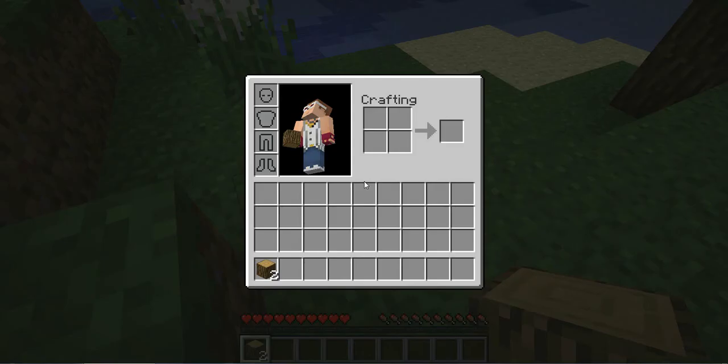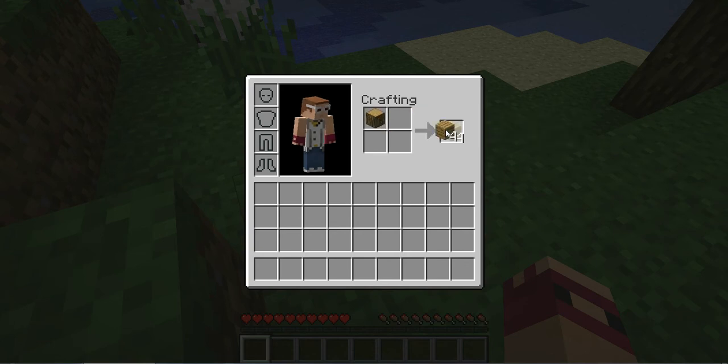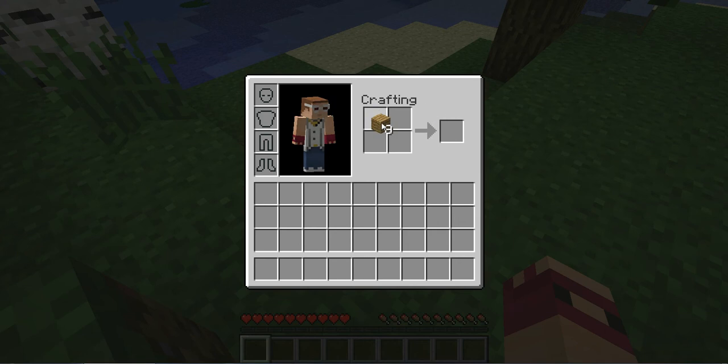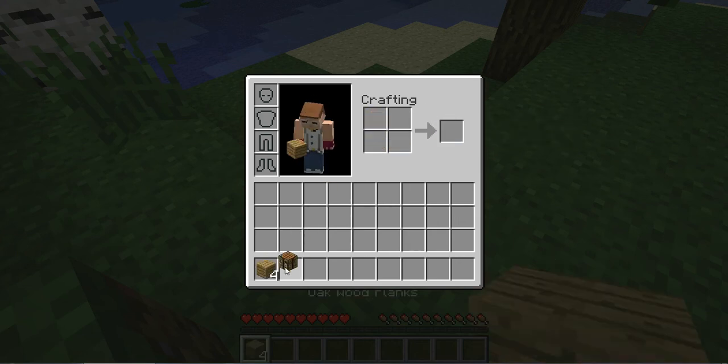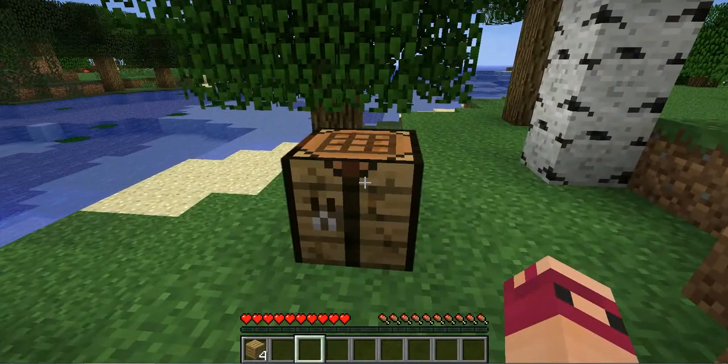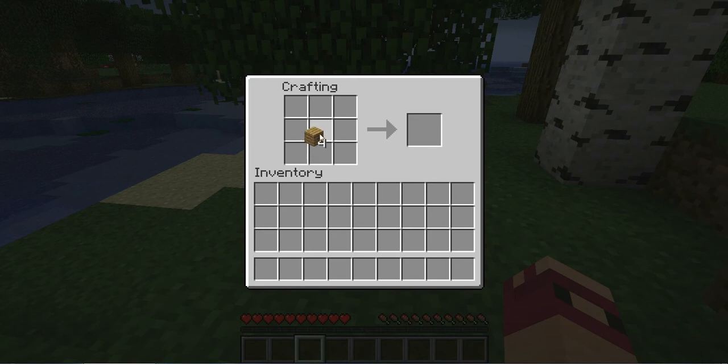Come down here and press E. Put both pieces in and it'll give you wood planks. Right-click and put them all around and you'll get a crafting table. Right-click the crafting table and you can get some sticks.